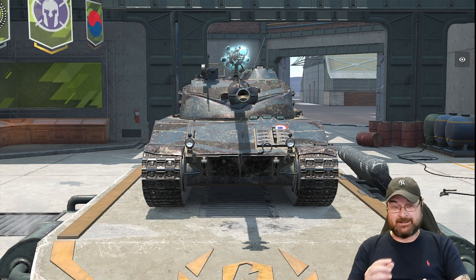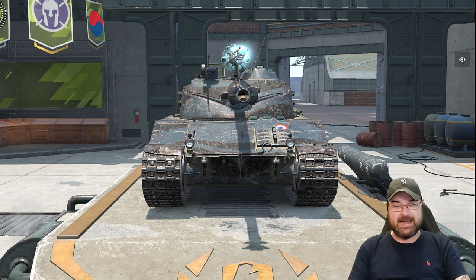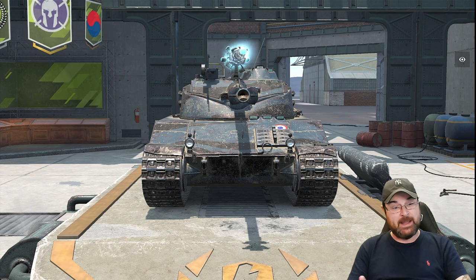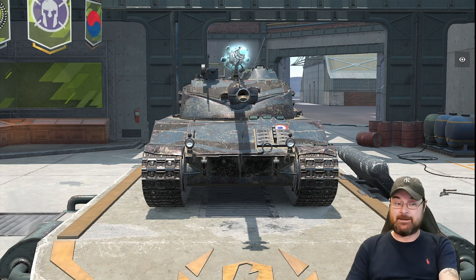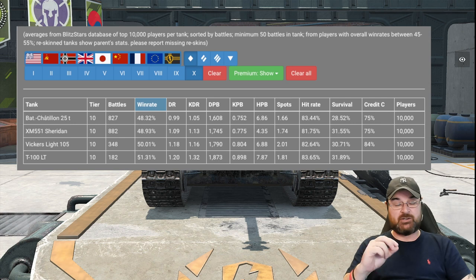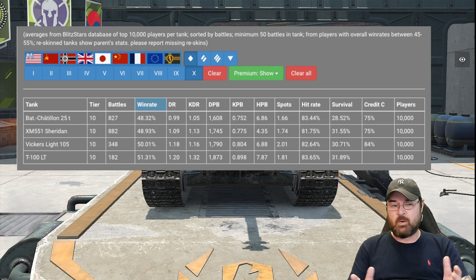I get a lot of hassle over this, people saying this is a great tank. Guys, this isn't my opinion — I don't think these tanks are necessarily bad. This is purely based on Blitzstars and what the player base is actually doing in these tanks. So at tier 10, the worst performing light is by all accounts the Batchat 25T. The Batchat 25T has a win rate of 48.32%, marginally worse than the Sheridan, which does surprise me. The Vickers and the ALT both got 50 and 51% respectively.